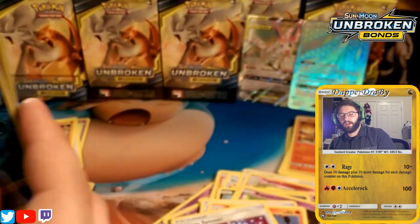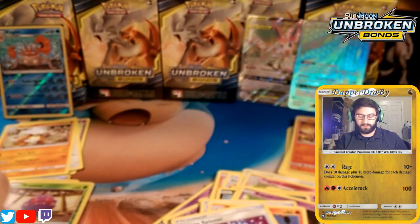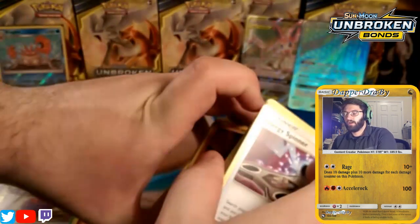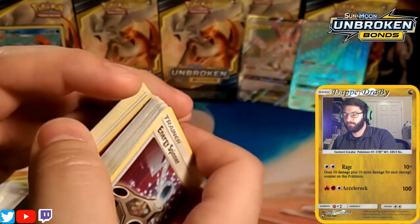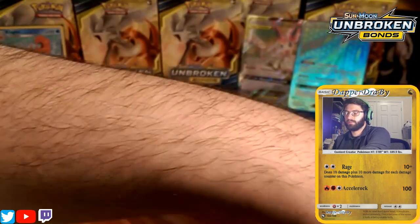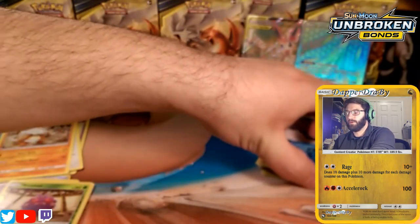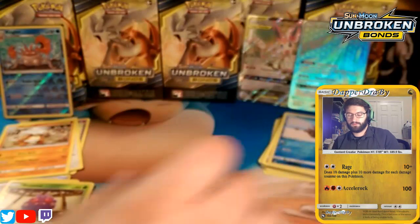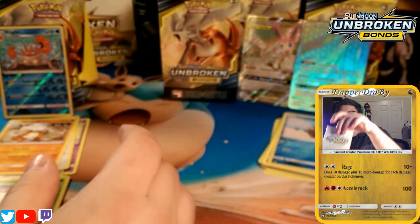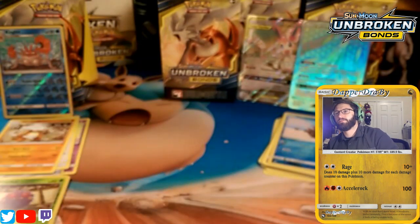So a couple of reverse rares — a Kingler and a Crobat — but not much else out of that first box. Maybe a couple of good trainers. We'll move on to the middle box now and bust that open to see what's inside.